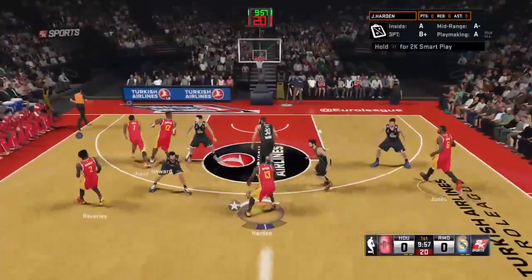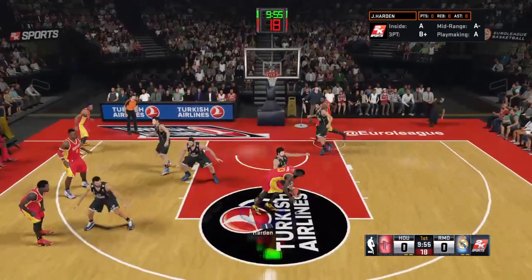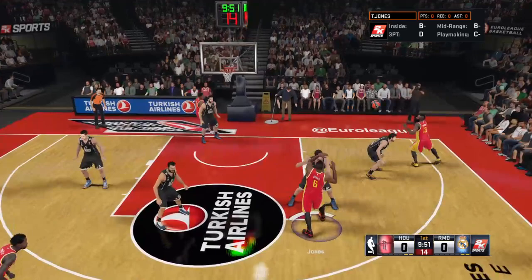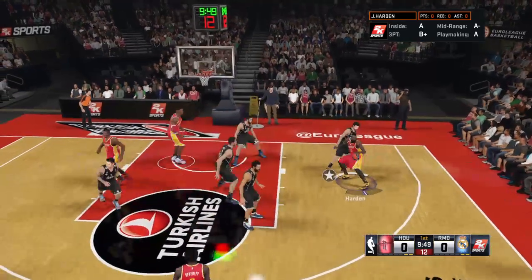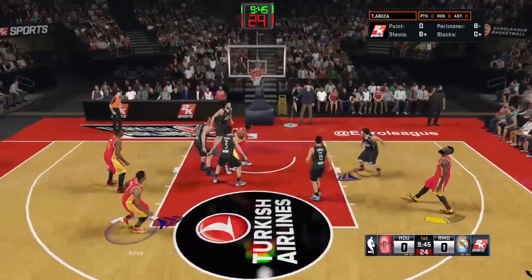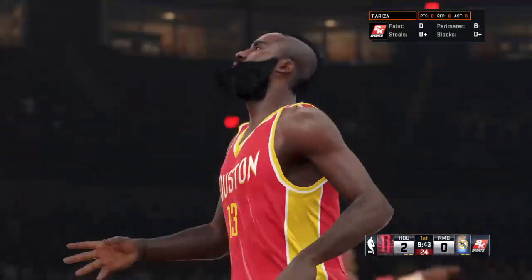The Rockets win the tip. Harden up top, kicks to Jones. Here is Harden, defense right on him. On the mark with the 15-footer. Could be the first of many mid-range jump shots we see from him today.